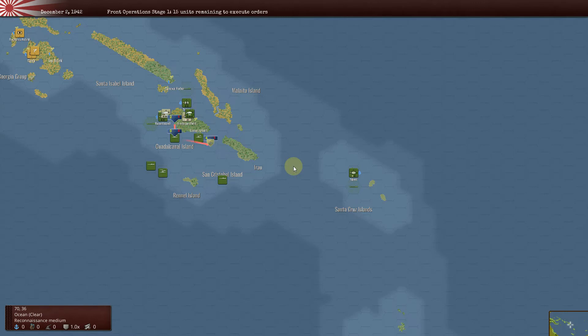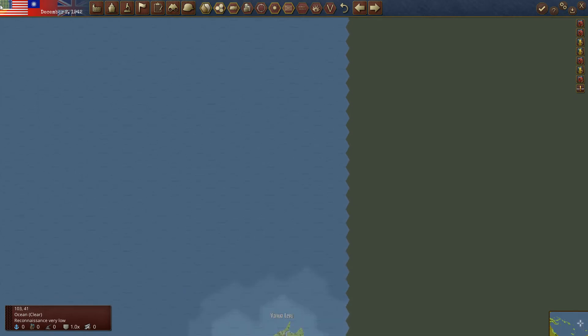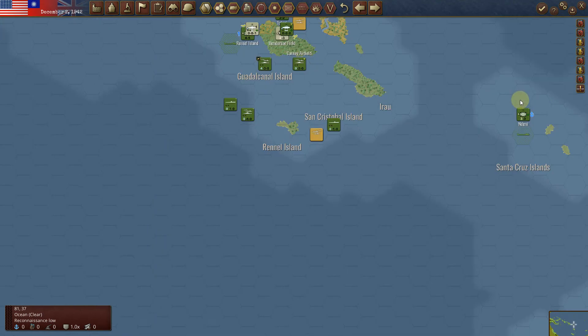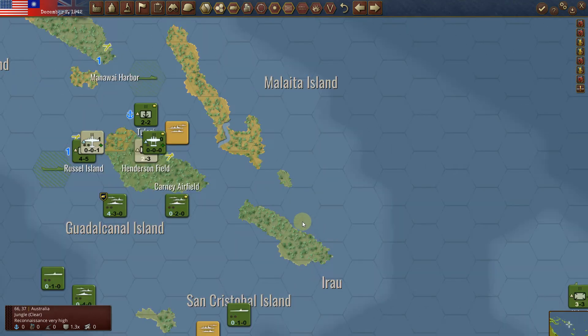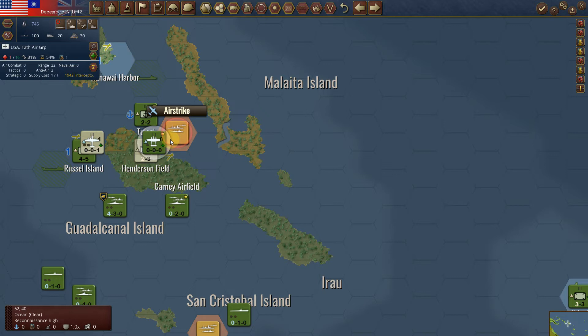Everything disappeared. You can see now my forces will react to their movement if they're hanging around or attacking. My carrier force I believe is superior to theirs. So again an easy victory for the Allies in this situation. The Japanese Navy isn't faring very well.